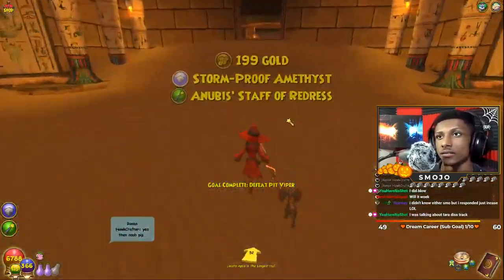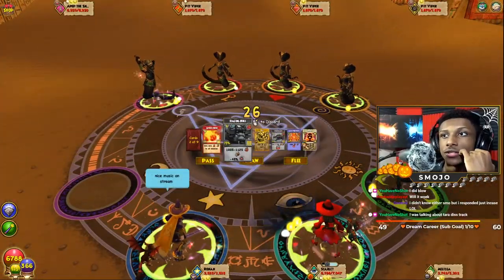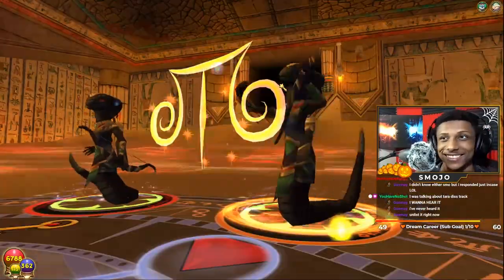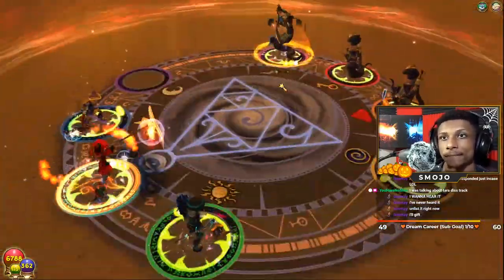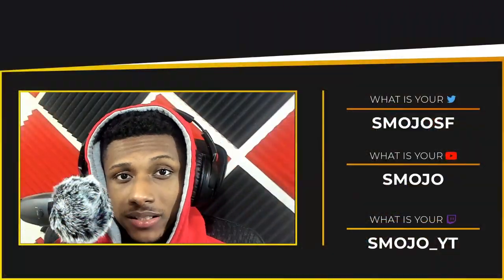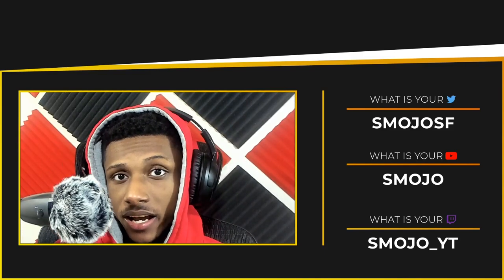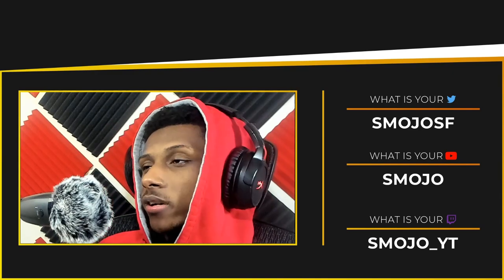Stats-wise, Zigzag gear is better than Waterworks gear — not by a huge margin, but it does have better stats. At the end of the day it doesn't matter much because both gear sets can carry you to level 100 until you get Darkmoor gear and replace them. But if you're staying at level 60 and want the best gear for that level — maybe for PvP — then Zigzag gear is definitely the way to go.